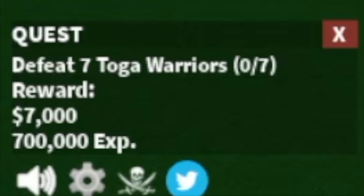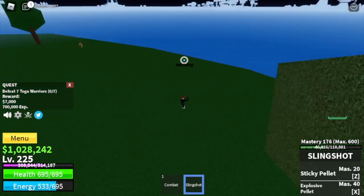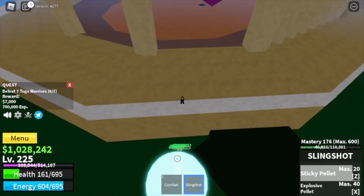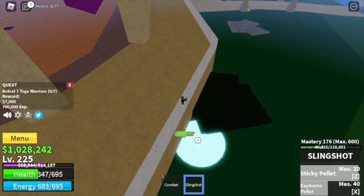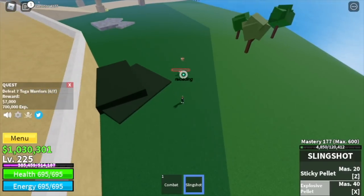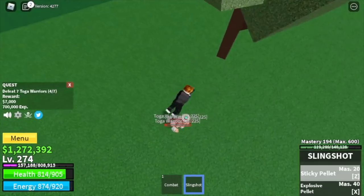Here we're going to start with the Toga Warriors. You need to defeat 7. You can lure 4 at a time and look for a high ground. You can just left click or use your skills to defeat them. You need to defeat 4, then lure 3 or 4 more for more experience. The goal here is to reach level 275.